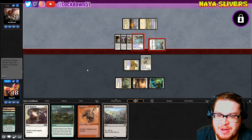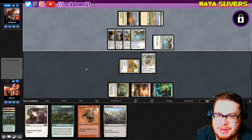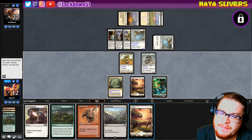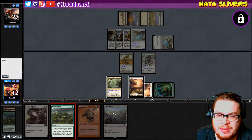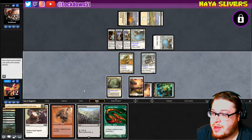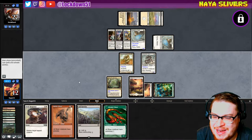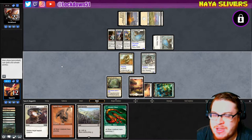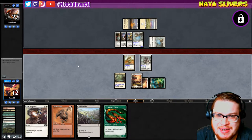Hmm, now we really do have a problem. How can I get you to tap? I don't think we can anymore. I need to find something — yeah this is a bit unfortunate. Let's Winding Way again. We're just not getting there, you know, that's how it goes sometimes. I can't kill him now. You live and you learn I guess — I can't even attack into this guy.